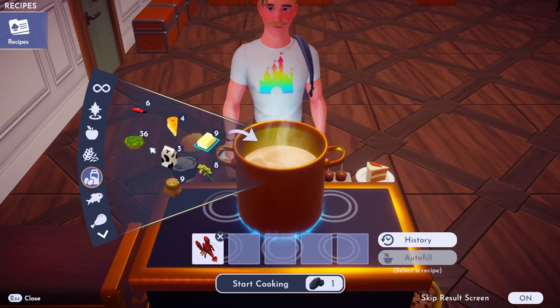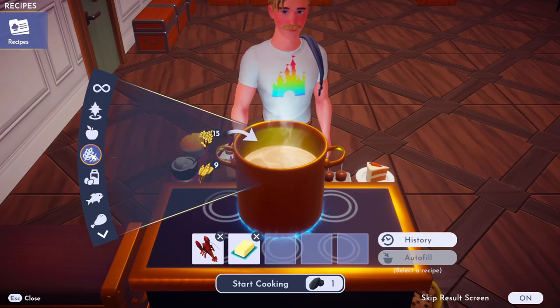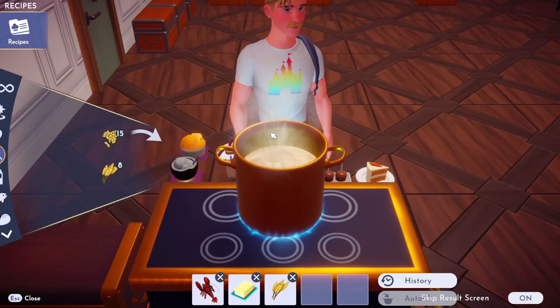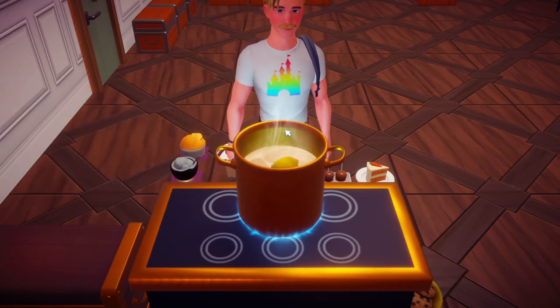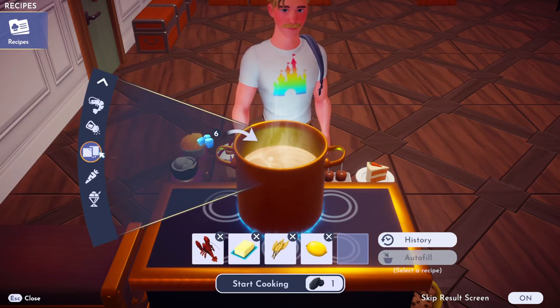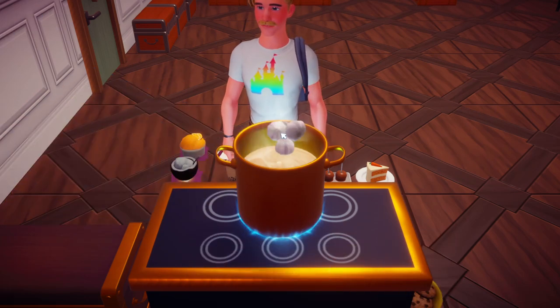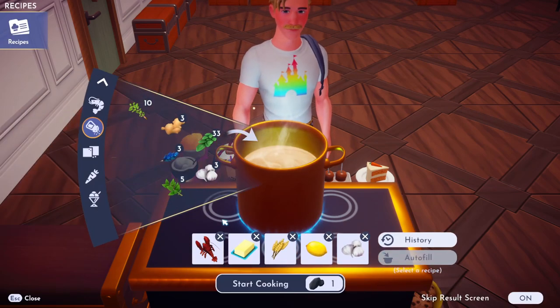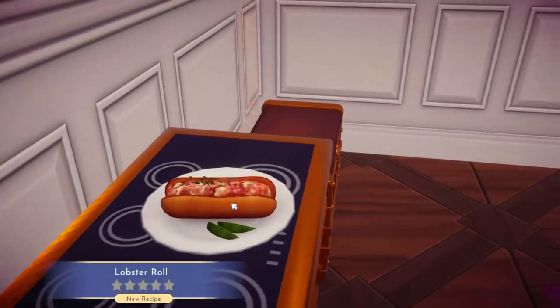We're also going to need some really basic ingredients. One is butter, one is wheat which is under the wheat icon, we're going to need a lemon which is under fruit, and we're going to need garlic which is under the spice icon. So it's a five-star recipe: lobster, butter, wheat, lemon, and garlic. Cook that up and now you've got a lobster roll.